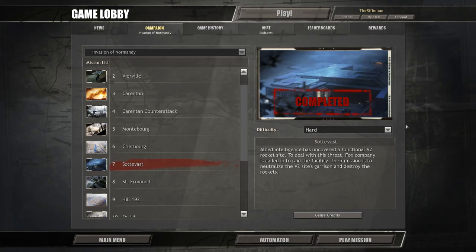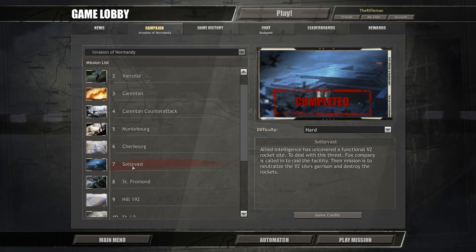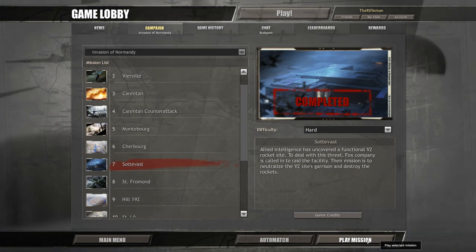What's up guys, this is the Woverman and I am back bringing you to the next episode of my Company of Heroes Let's Play. We are on mission 7, Sottervast, which picks up directly off Cherbourg. We've captured documents which highlight the German technological progress in ballistic missile technology, so let's crack on.